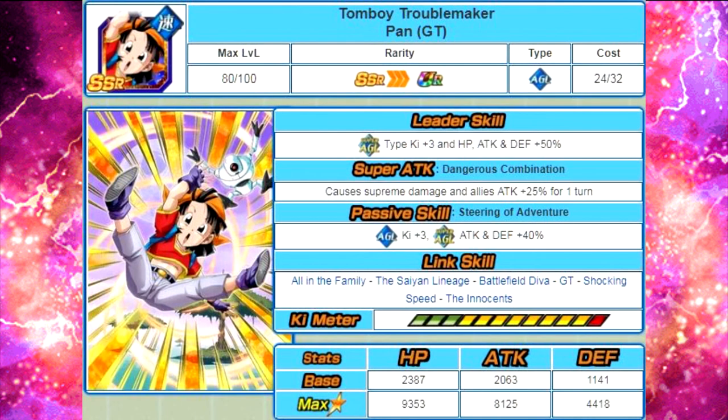Now let's talk about Pan, Tomboy Troublemaker, Pan GT. Her leader ability is Super Agility Type Ki plus 3, HP, Attack, and Defense plus 50%. Super attack 'Dangerous Combination' causes supreme damage to the enemy, and all allies attack plus 25% for one turn — unfortunately she'd have to attack first, which you don't really want. Passive skill 'Steering of Adventure': Agility Ki plus 3, Super Agility Attack and Defense plus 40%. Link skills: All in the Family, Saiyan Lineage, Battlefield Diva, GT, Shocking Speed, and Youthful Innocence. Max stats: HP 9553, Attack 8125, Defense 4418. 12 Ki multiplier of 135%. She's not grindable, but she's a decent support character — paired with the Agility Dokkan Awakened Super Saiyan Goku (who buffs 20%), they'd buff the team very well if kept off rotation.